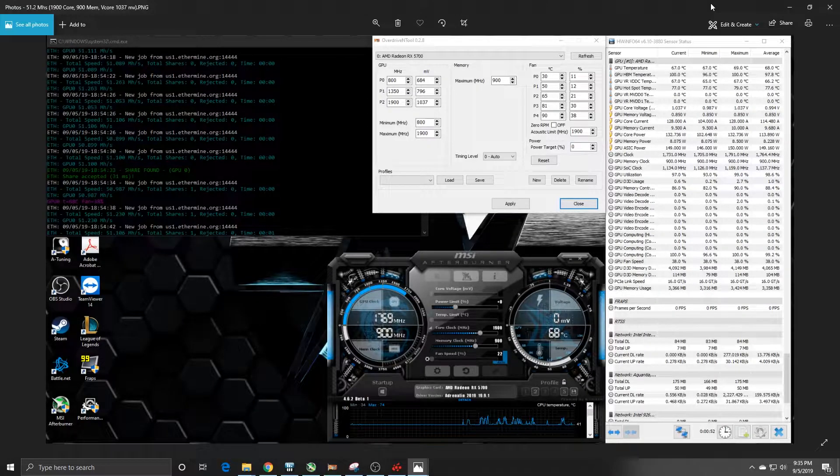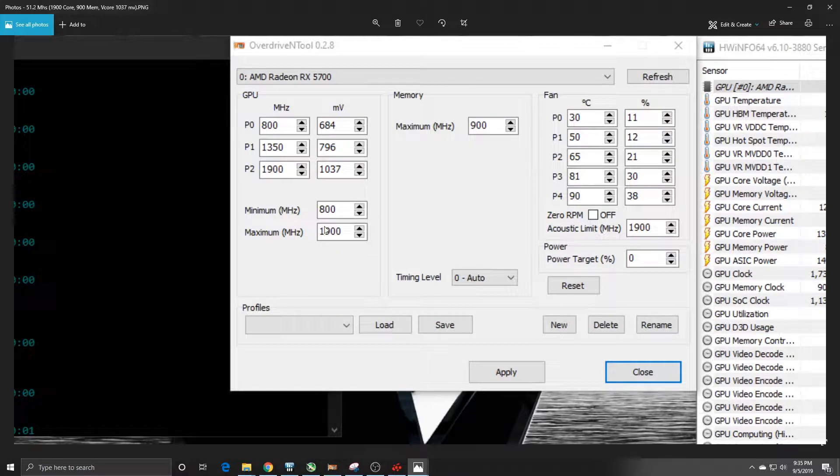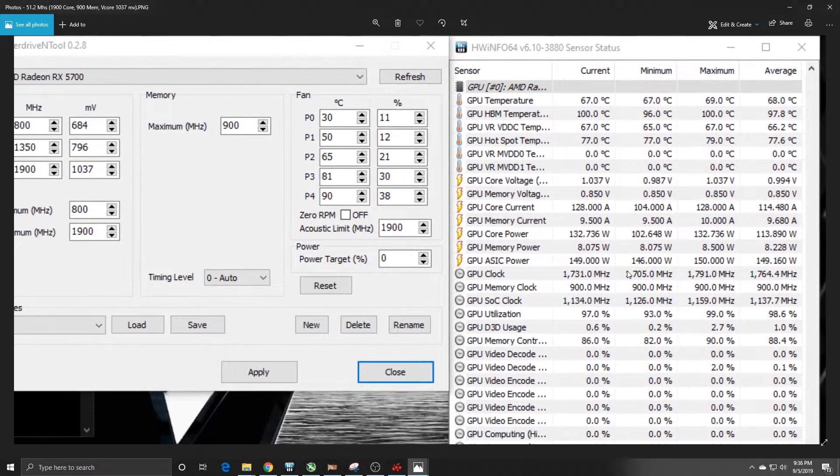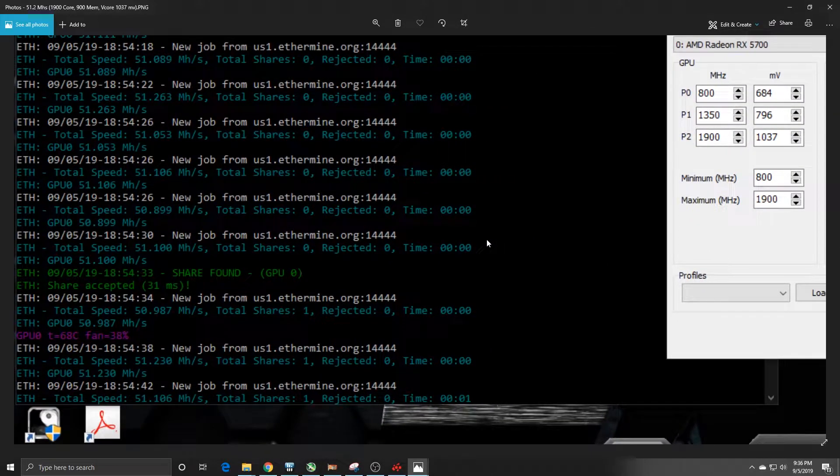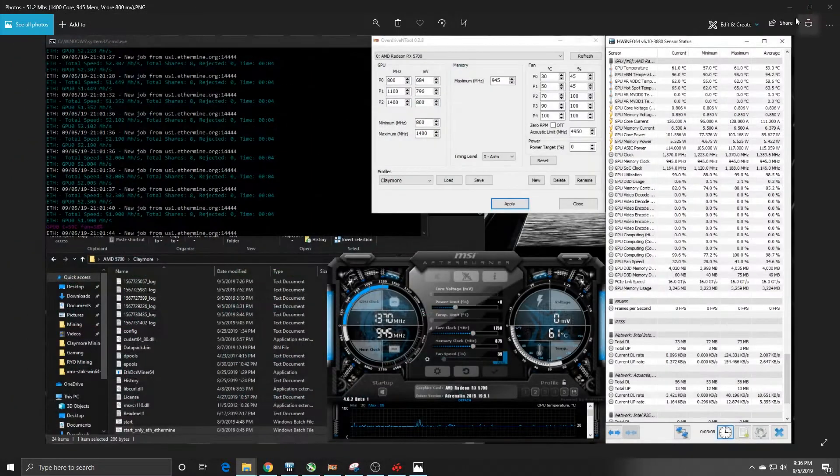With the soft power play tables I can bump the core even higher. Without the soft power play tables or More Power Tool I can't get past 1850 core, and the memory is stuck at 925 or below stock. With More Power Tool or soft power play tables I can go beyond that. With memory at 900 and core at 1900 — which won't do much for Ethereum — the ASIC power is still around 150 watts, but we're getting 50 to 51.2 megahash.